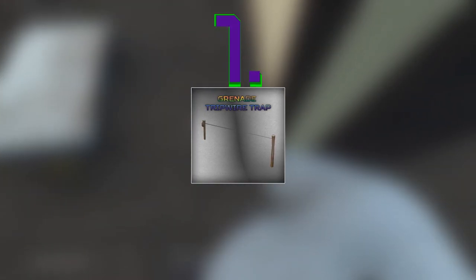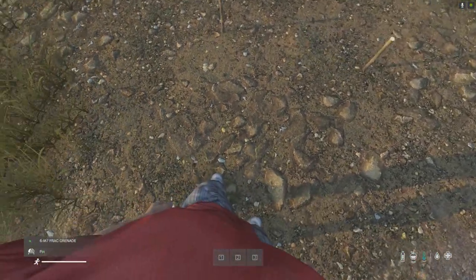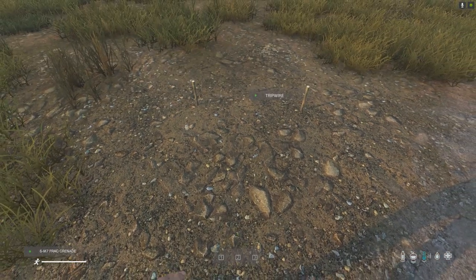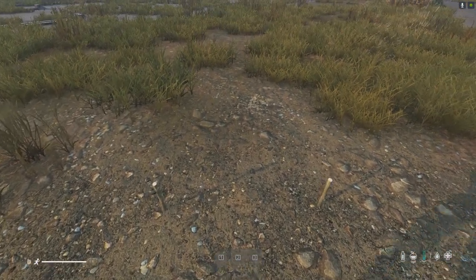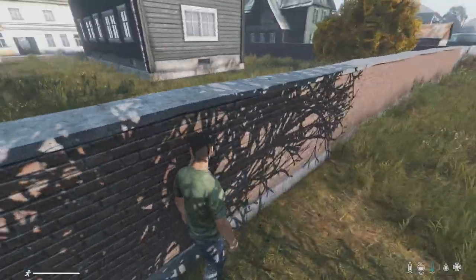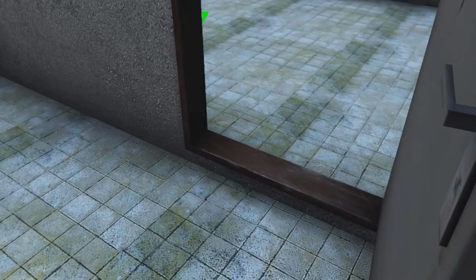Let's start with the first trap: the cheese trap. I'm calling it the cheese trap because it abuses an unrealistic mechanic with grenades — you can shorten their fuse by unpinning it, placing it on the floor, picking it back up, and re-pinning it, reducing the time before it explodes to less than the intended 4-second fuse. This is a cheesy way to create a deadly trap, akin to using third-person over a wall, as it's more of a bug than a feature.